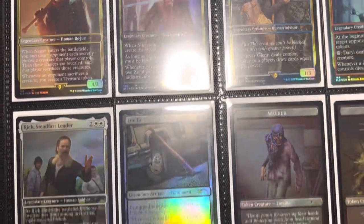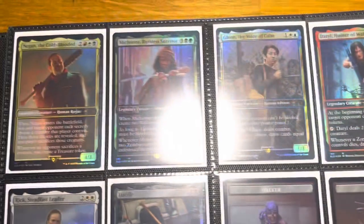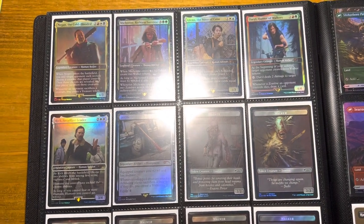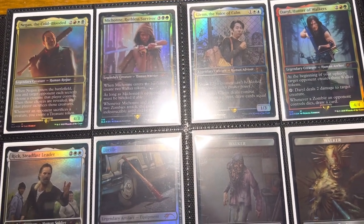Secret Lairs, more Secret Lairs. So that's about half the book. I'm going to stop at the Walking Dead Secret Lair, and then we'll do the second half of the book in a second video. Leave a comment, let me know what you guys think. Thanks for watching — hit the subscribe button. I'll see you guys in the next one.